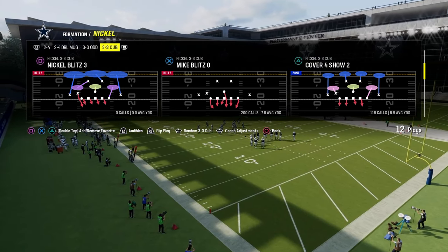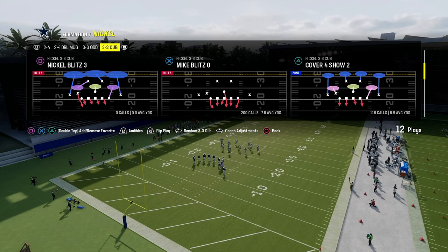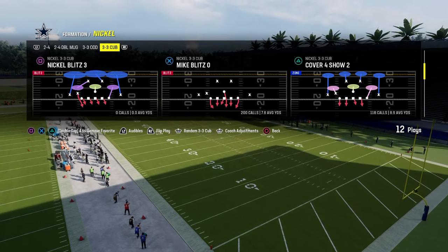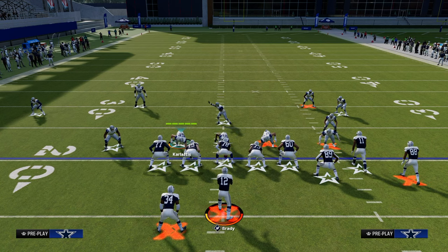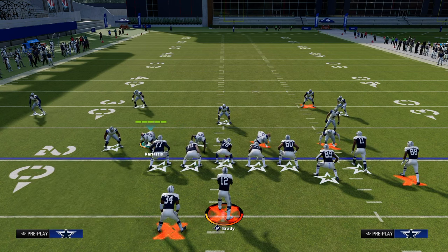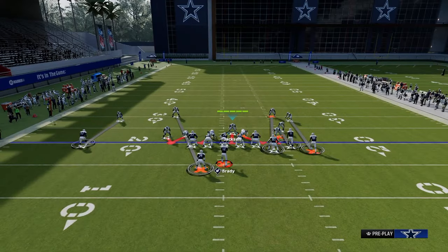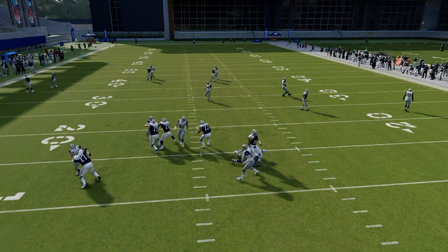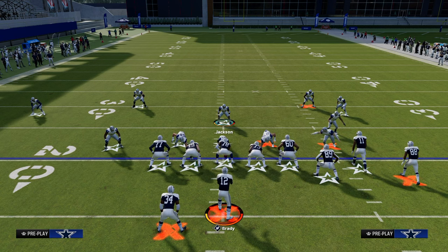You want to blitz purposefully — not just blitzing for the sake of it, but blitzing because it's going to solve a problem or create one for the offense. The easiest way to set the blitz up is to shift your defensive line to the left, crash it out, and then stand right here with your user. You can stand on the running back side — I'll cover that in a minute. But this basic five-man version lets us get pressure off the edge. There are additional things that can make this blitz really good even from a four-man position — we're going to press.